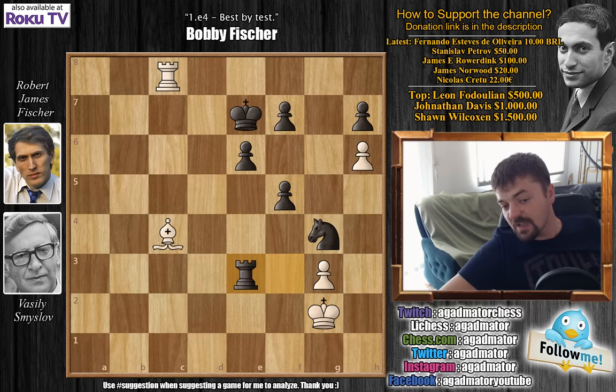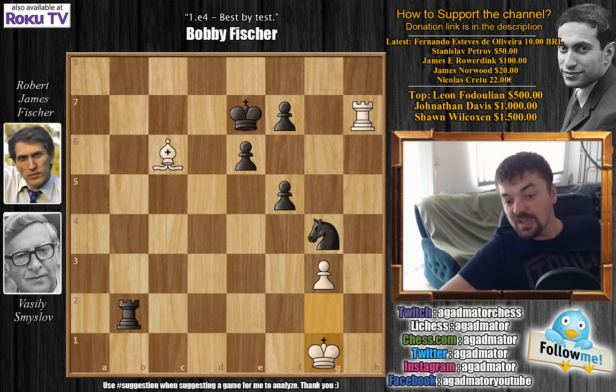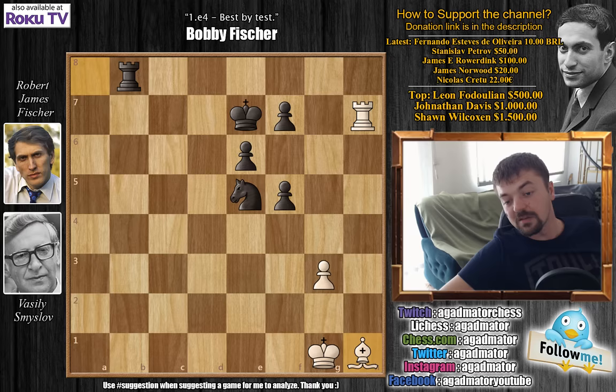Rook to h8 going after the h7 pawn. Fischer captures the h6 pawn. Rook captures on h7 and now knight back to g4. Bishop to b5. We have rook to b3 attacking the bishop. Bishop to c6 and now rook to b2 check. King to g1 and now knight to e5 — see how Fischer is attacking that light square bishop. Bishop to a8 and now rook to b8, forcing the bishop all the way to h1. Bishop to h1, and after Smyslov played this bishop to h1 move, he also resigned the game. I believe the game was adjourned here, and Smyslov resigned without even waiting for Bobby's response.